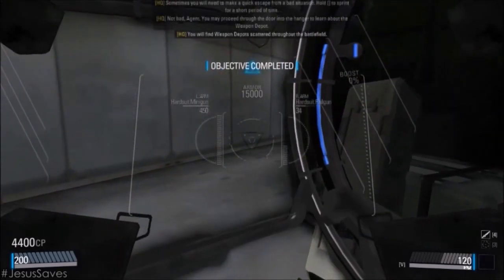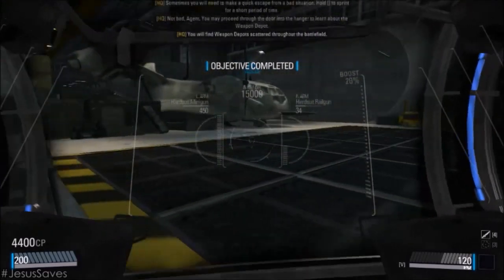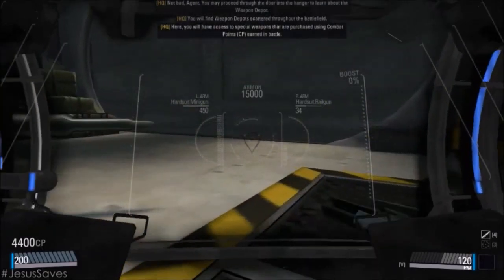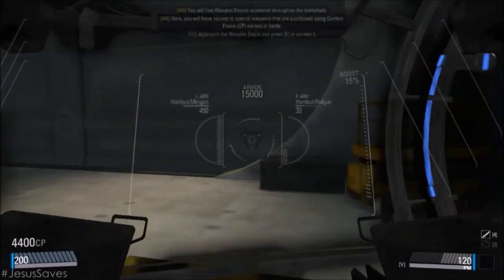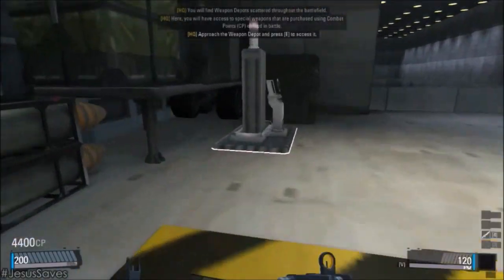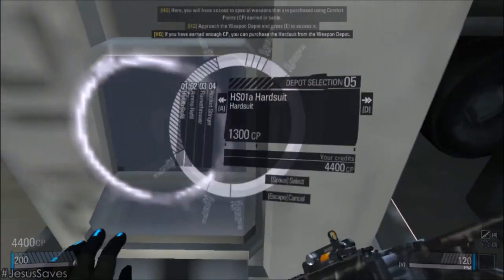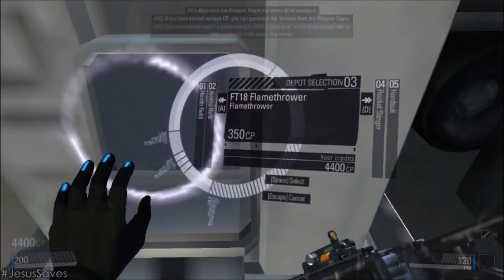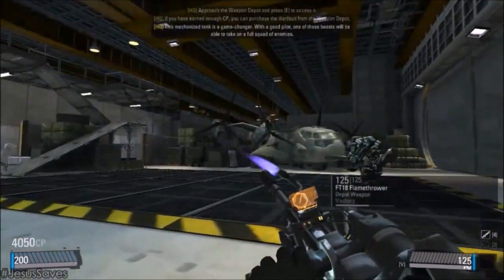You will find Weapon Depots scattered throughout the battlefield. Here you will have access to special weapons that are purchased using combat points. Approach the weapon — you must access it. If you have earned enough CP, you can purchase the Hardsuit from the Weapon Depot. This mechanized tank is a game changer, with a powerful flamethrower.